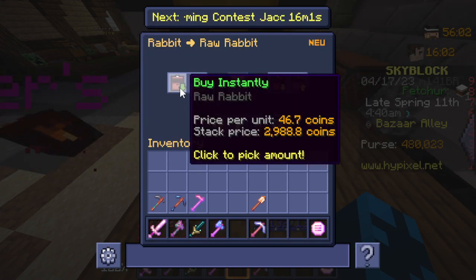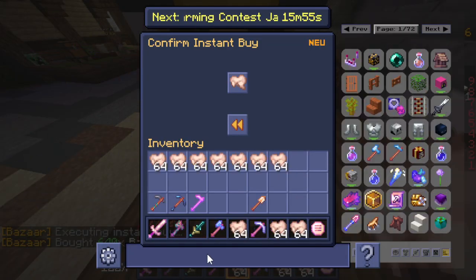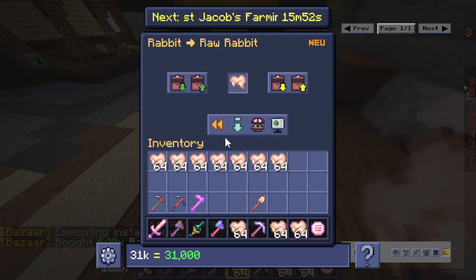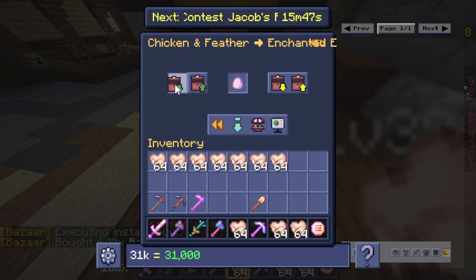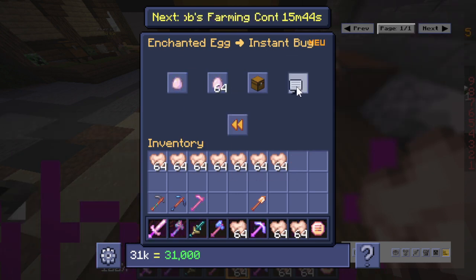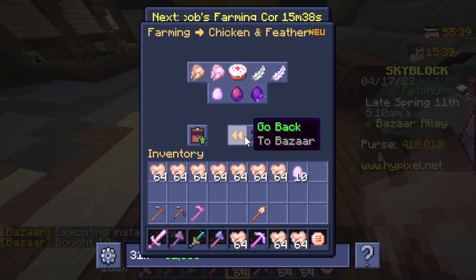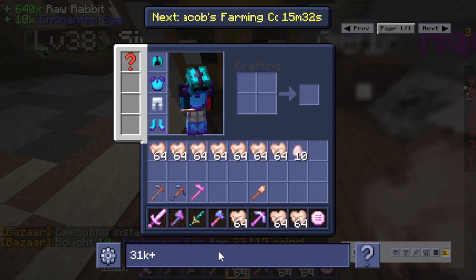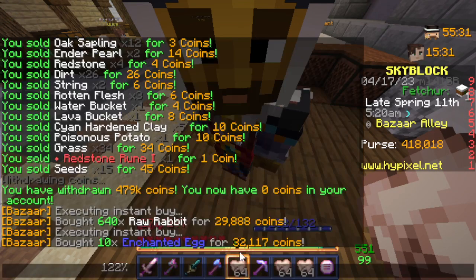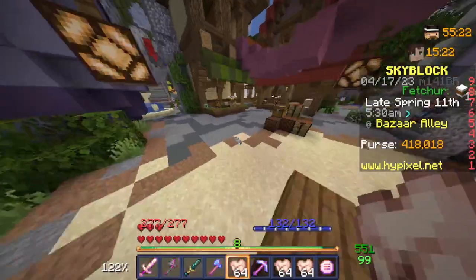Let me just do it in a volume of 10 real quick. So that's 31k spent. You also have to buy the enchanted eggs right here — if you buy only 10 of these, you only need 60k when doing it in volumes of 10. That comes out to around 32k, so roughly 63k total.